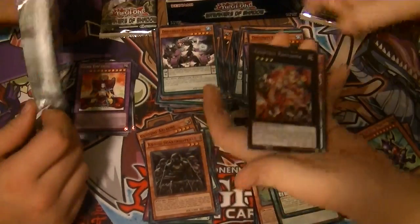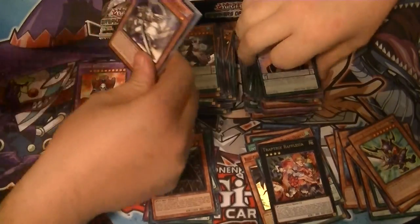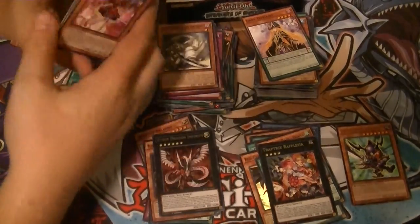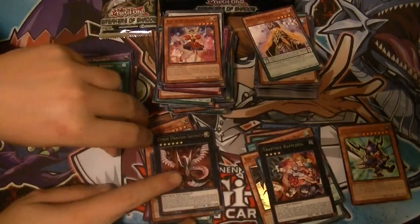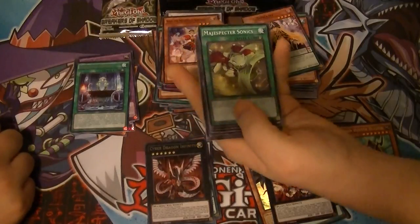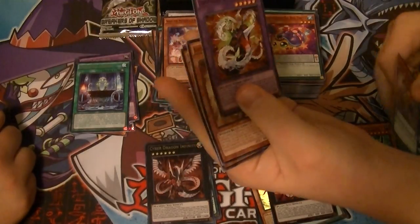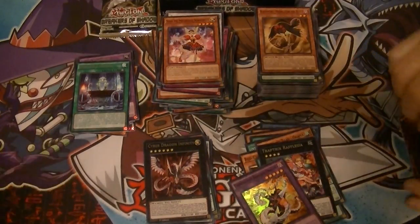Secret rare Trap Trick Reflesia! I wonder what I'm going to get — Cyber Dragon Infinity! Hey, it beats nothing. We got Odd-Eyes Advent and a Cyber Dragon Infinity — called it! That's the second time I've pulled that. I am totally okay with it. I wonder how many times the Cyber Dragon decks went up in price. You have to use Nova to get Chimera Tech out.